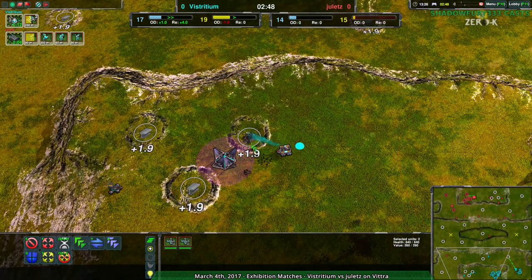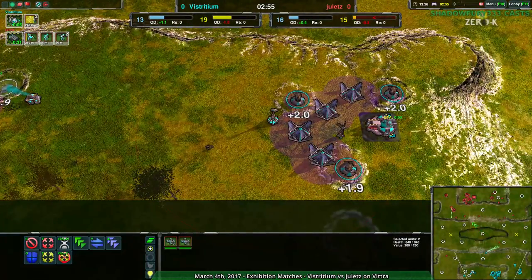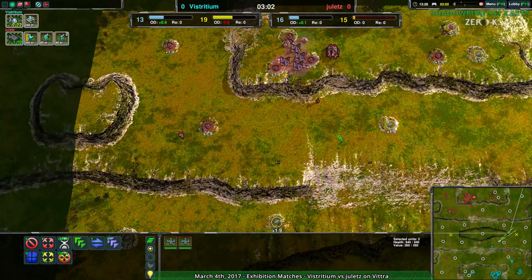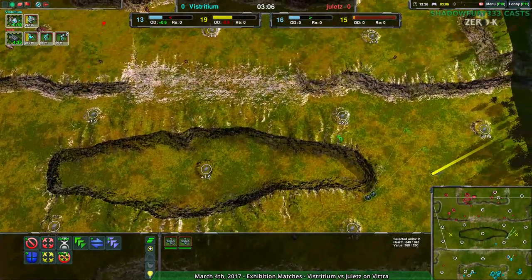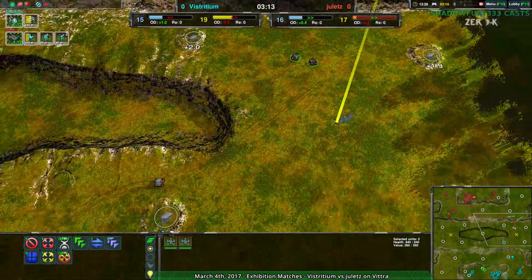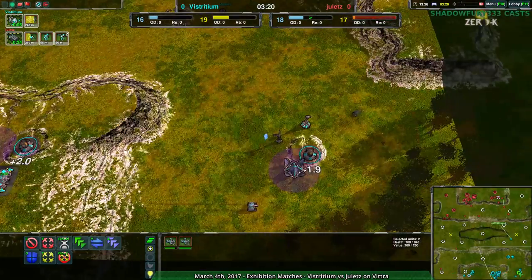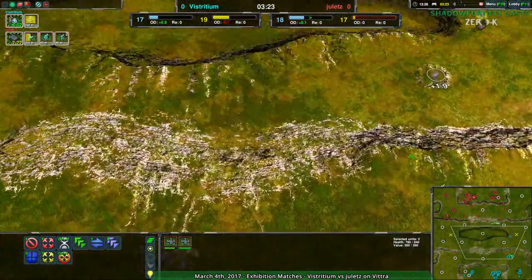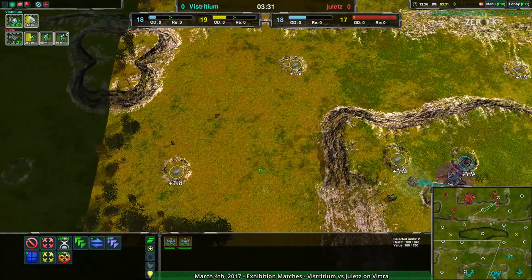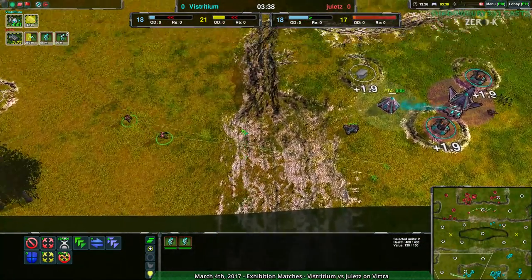As long as they get everything set up, which they should be able to, no problem. Vestritium is in a rather safe spot. The only problem is that this map favors bots pathing-wise — quite heavily. So Vestritium, when they attack, they're probably going to have to go for one rather decisive strike from the center. Jewelettes, with a bit more harassment to the sides, is double-checking to make sure they know whether or not Vestritium has expanded to different parts of the map. That is something you should do — Glaives are worth that level of information.